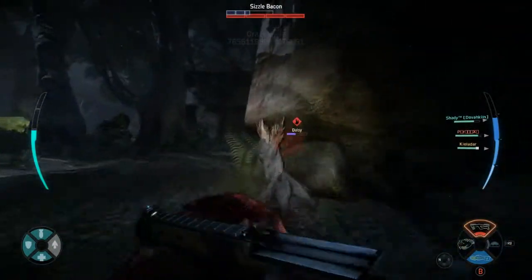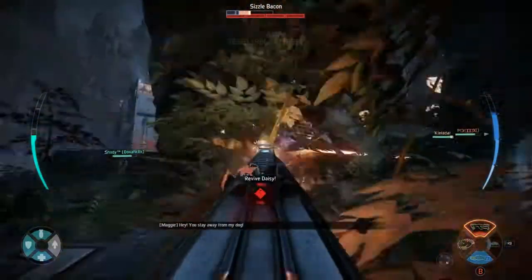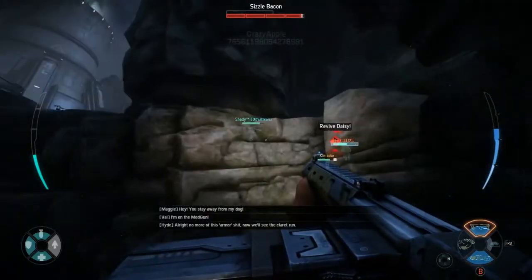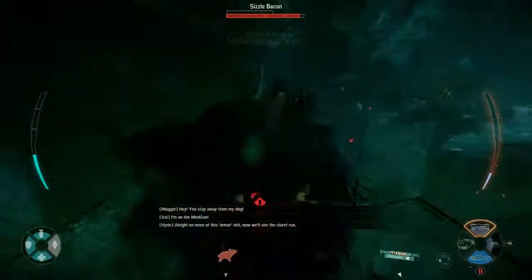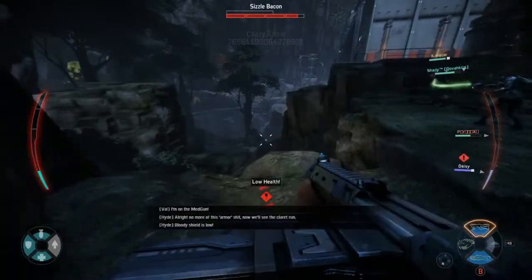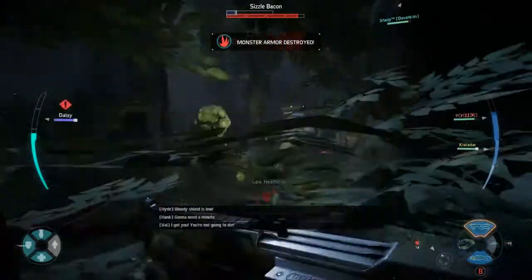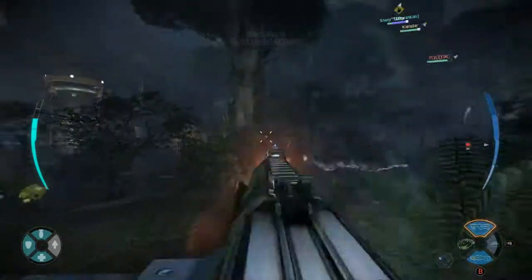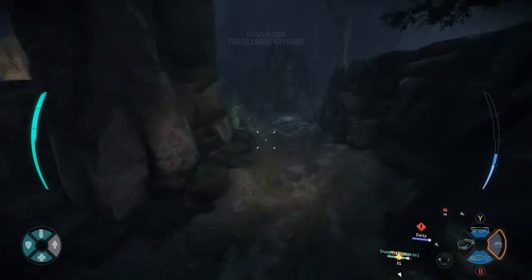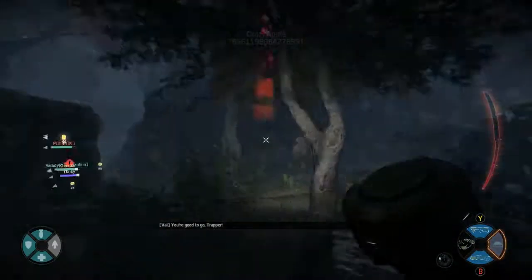If anyone gets even slightly separated from the group it's really easy for the Wraith to pounce attack and do damage. It used Warp Blaster — I'm almost out of HP. Where's our medic? I need healing. Holy crap, it abducted me and used Warp Blast right after. Thankfully Hank is able to give me a pretty good shield and the medic is healing me up. The Wraith got a strike on our support and on Daisy — it's not looking too good.